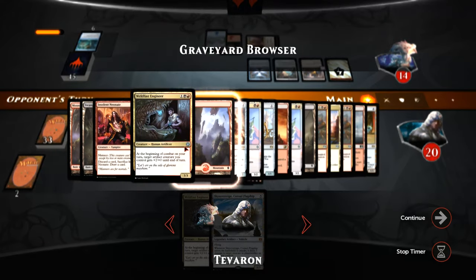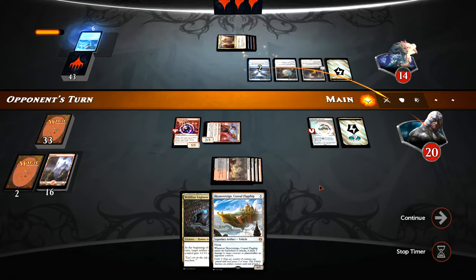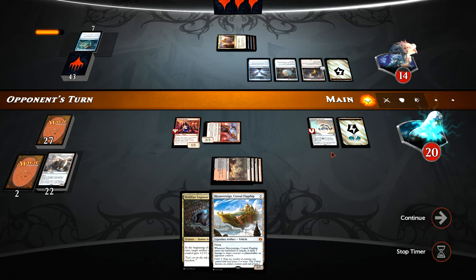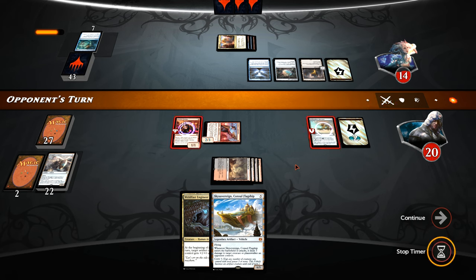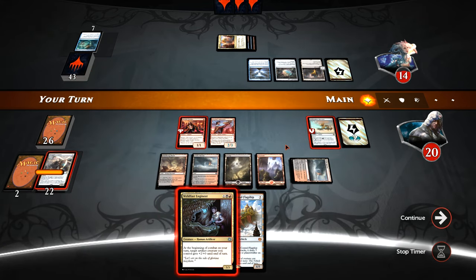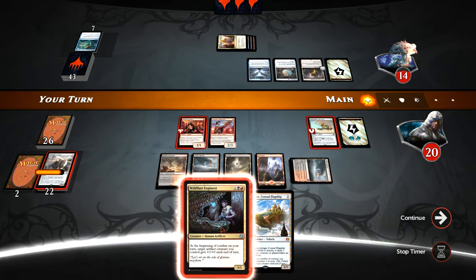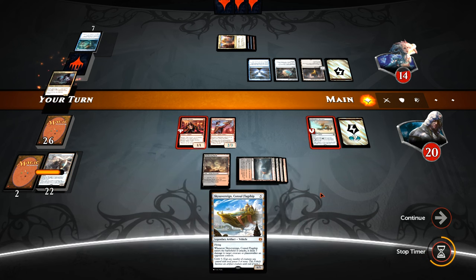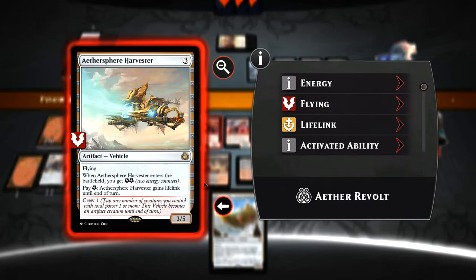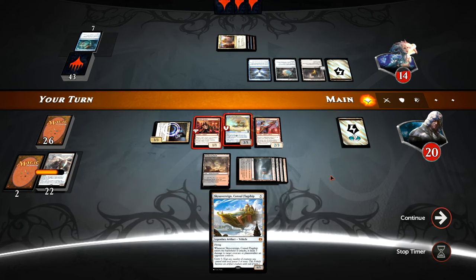The lifelink is unlikely to be incredibly influential in this game as that's not really our opponent's primary win condition. Take Inventory from the opponent — so we are going to get milled a bit more here. They hit four — a Weld-Fast Engineer and an Insolent Neonate, which share a color, so we get milled again. Another Take Inventory, so again minimum four here. Four on the first one, unfortunate — only two on the second.